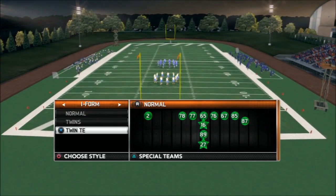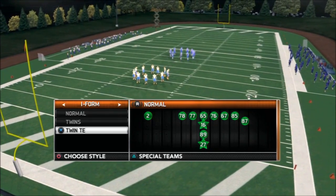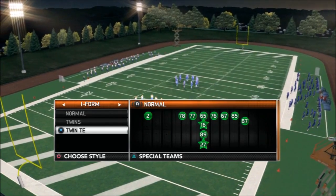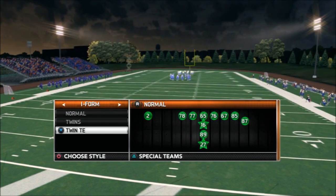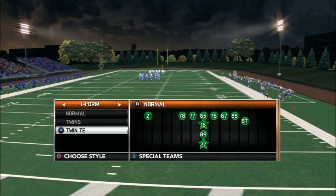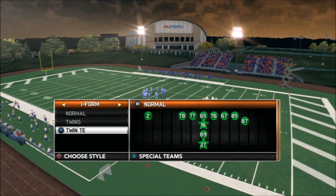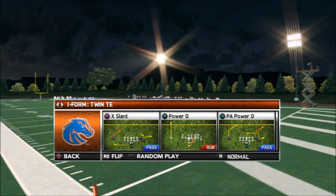This play has been in the game for a long time. Back in the old PS2 days it used to be a pretty good play, but then people started abusing it and EA just made it worthless — it was there but it wasn't any good. But this year it's actually pretty good. This formation is out of the I Form Twin Tight End and the play is Fullback Fake HP Flip.